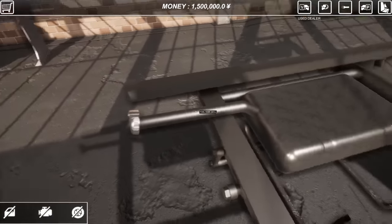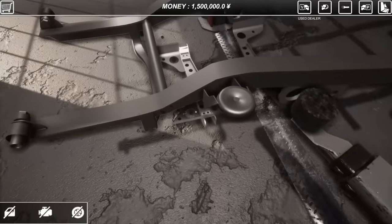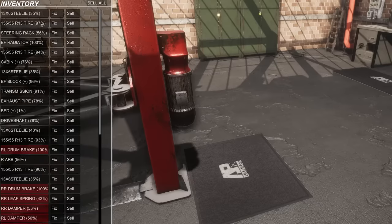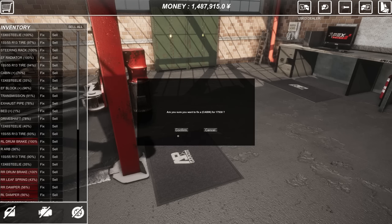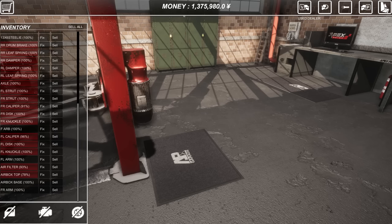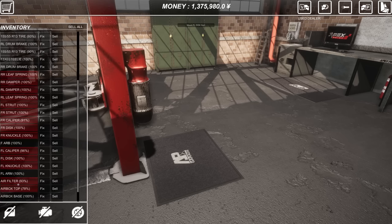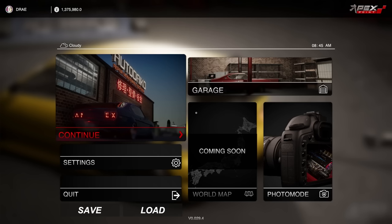Now that we have it off, we can go into our list and it will show us all our percentages on everything that we just took off. I'm going to say anything below like 70% we should probably fix. I don't know how long we'll keep this truck, but I'm assuming we will keep it for a while because it will be great for delivery missions. I spent about 100,000 yen on repairs. It's even easier to put things back on - you just click these and it will build the whole car for you. Just like that, we are good to go. It's that simple when it comes to modding.